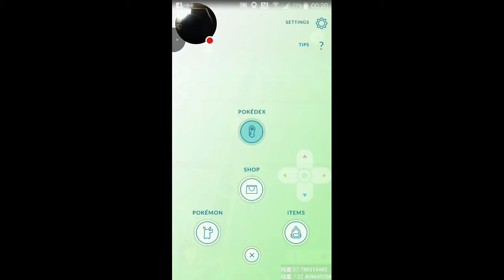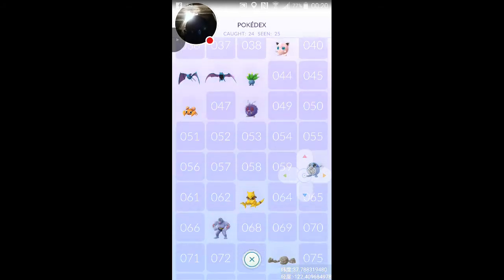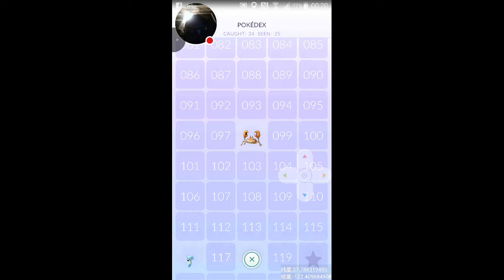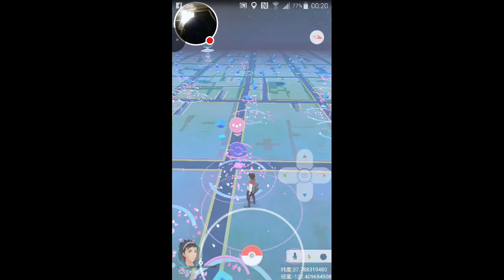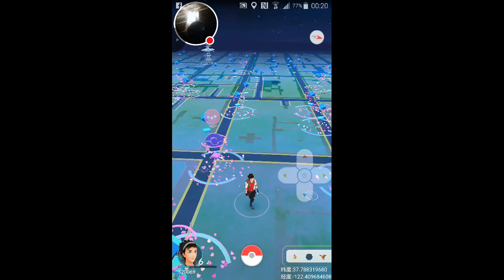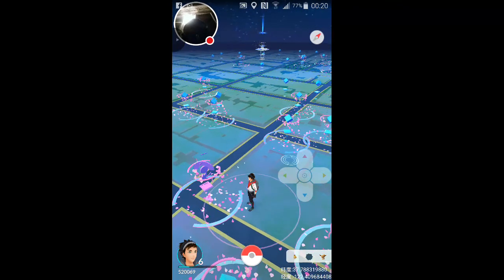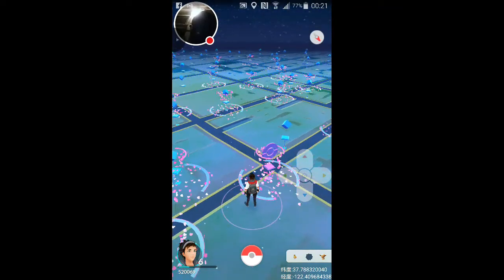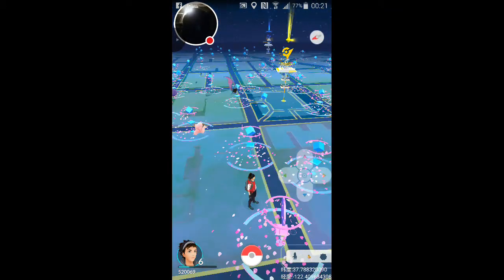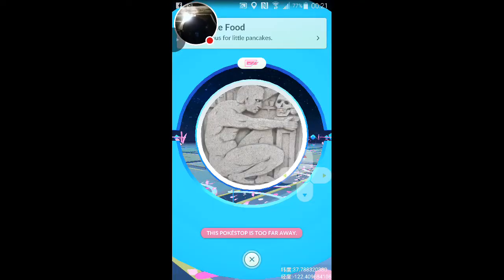Go ahead and look at my Pokedex right now - I've already caught 24 and seen 25. I wonder what that elusive one was. Oh it was the Starmie - for some reason right before the video I saw Starmie and it didn't let me pick him, my character glitched out just like it's doing right now.